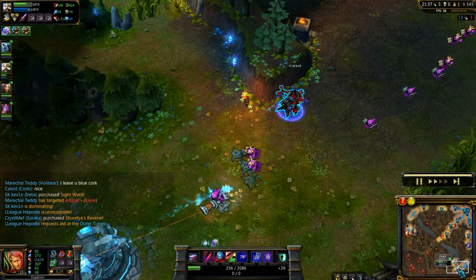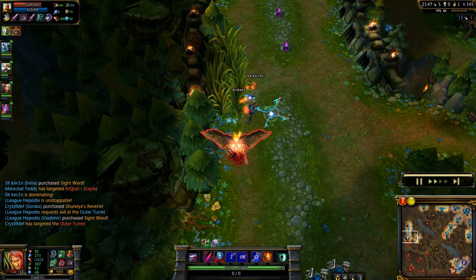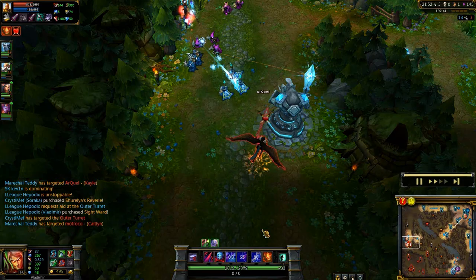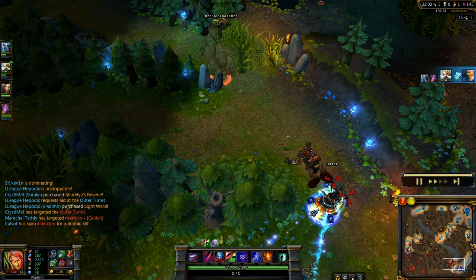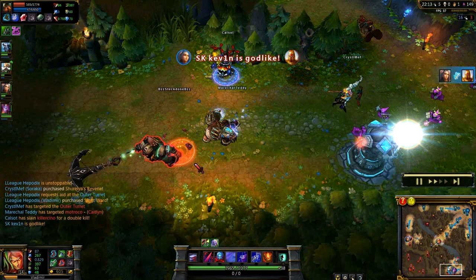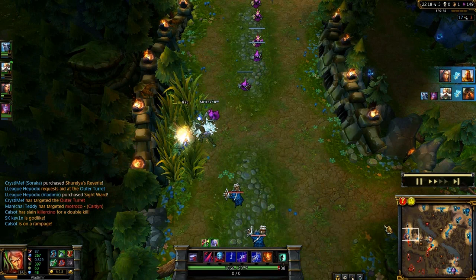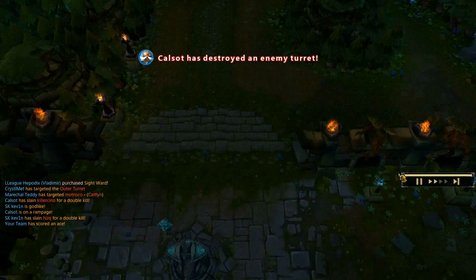Getting a couple of sight wards for the jungle. Kevin goes again for Kayle — Kayle uses ultimate. Volibear heads for bot lane, getting a double kill for Corki there. Well played. Nautilus tries dredge-lining Corki, Corki Valkyries away. Nautilus is pretty low there, getting another kill. Irelia is fighting Ryze, barely surviving, getting a double kill — both Kayle and Ryze. Irelia going on steroids here, and apparently the enemy surrenders. That's the game.